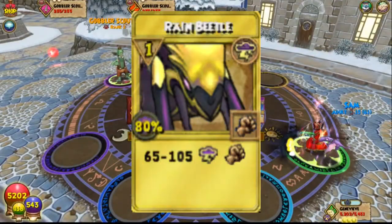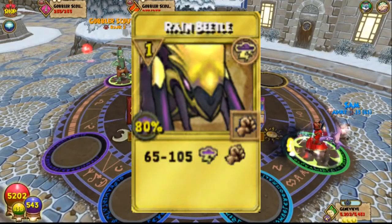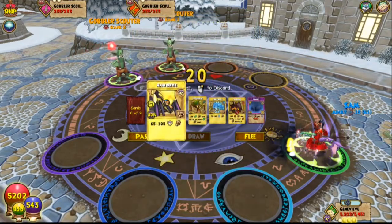Rain beetle is one of the storm versions of the scarab spell. This one is available from pack only, or the cap of the plant punisher.